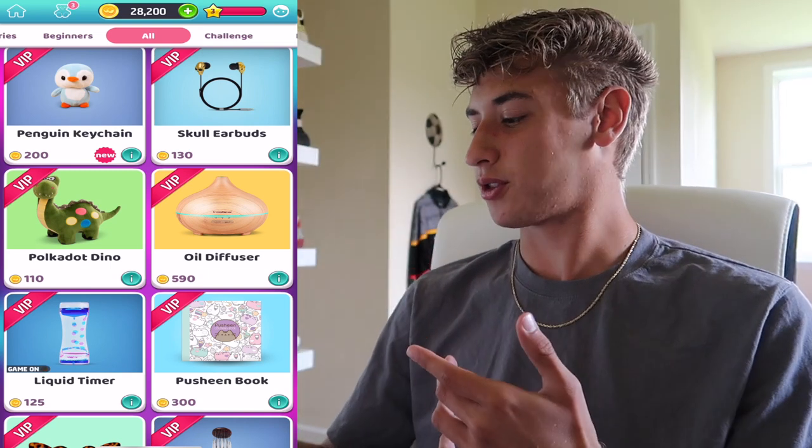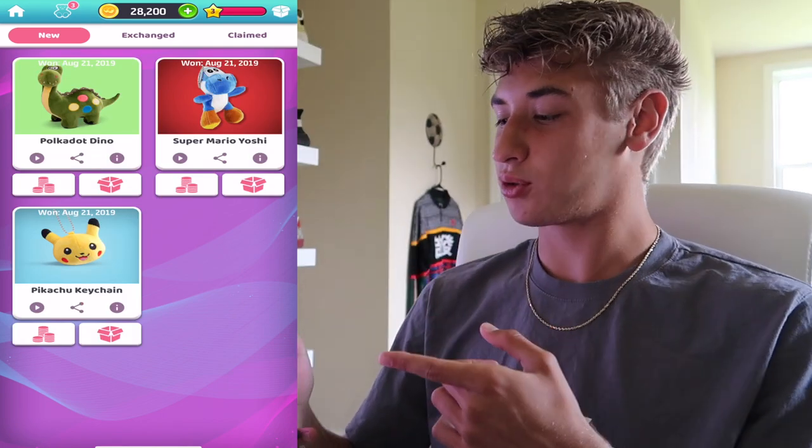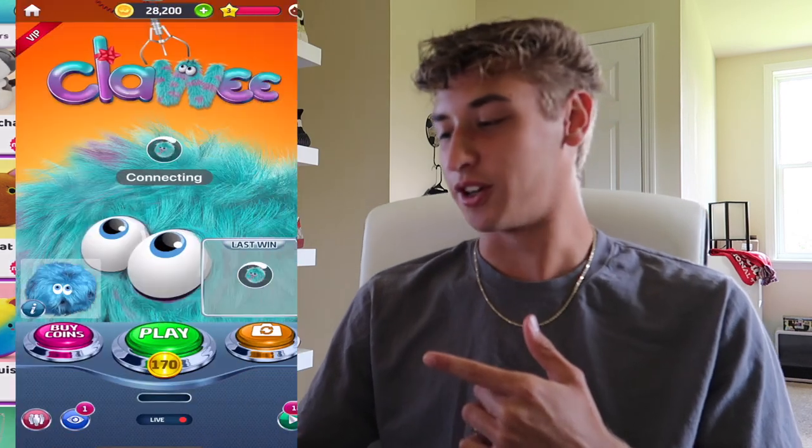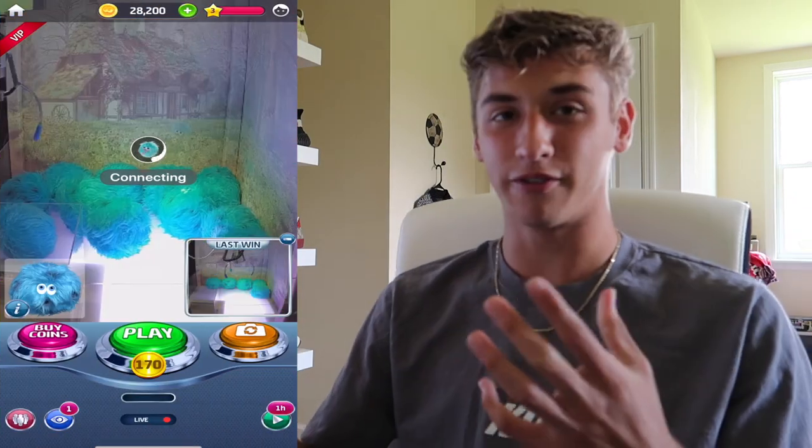So I've only spent about 1,800 coins and I've already won three things — the dinosaur, the mini Yoshi keychain, and the Pikachu keychain. We have a lot more coins to spend, so let's keep going. Oh, you already know we have to try for the Claw-y plush — look how cool that thing looks! It's like a big fuzzball. All right, this should be it if I can get a good grab on it.